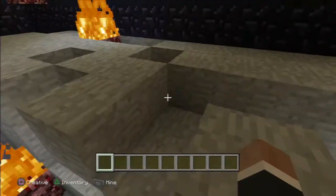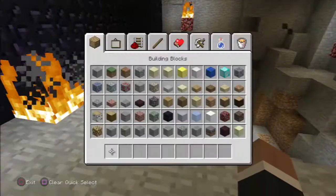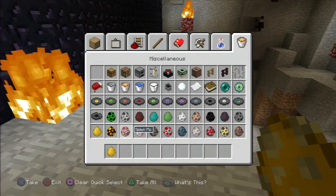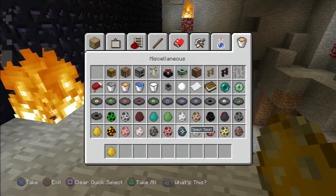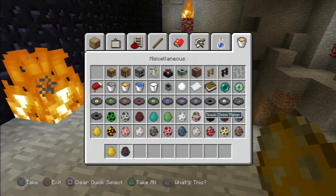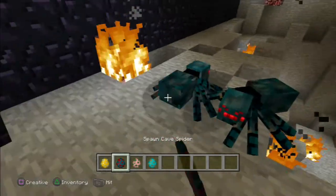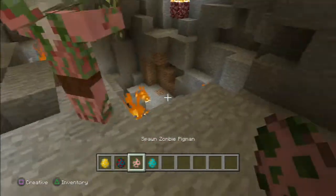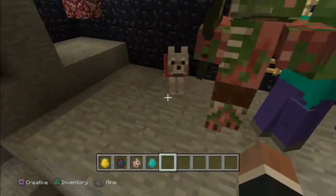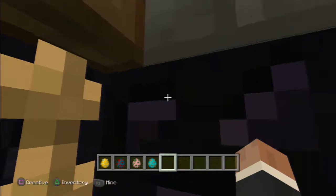I haven't set up the arena yet, but I'll take out like a blaze, a cave spider, a zombie pigman, and zombies, and just kind of throw them in there and fight them. Of course they end up weirdly fighting each other, which doesn't make any sense to me.